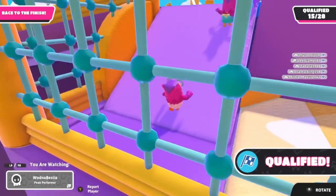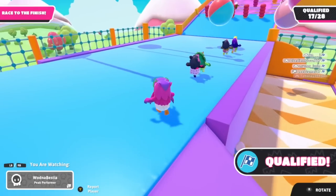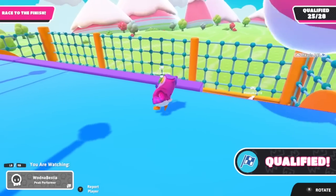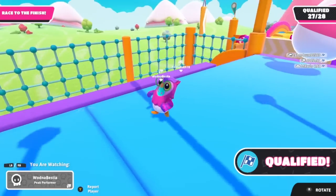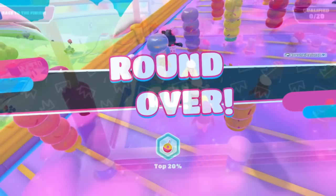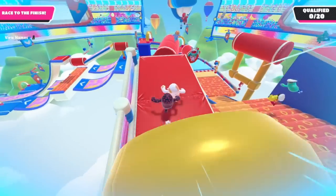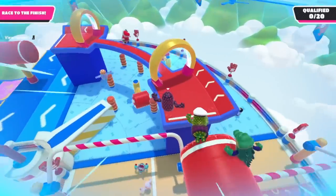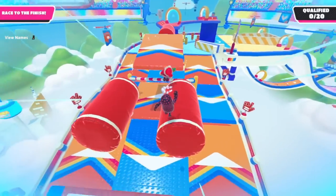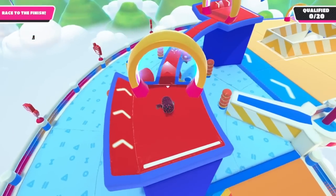Here we have the first of many bot accounts. You can tell it's a bot account because even though I'm a PC player, it still has the PC symbol above its head. If you play on new accounts and you play solo mode, a lot of your opponents will actually be bot accounts like that. When you start out on Fall Guys with a new account, the game will only put you in solo mode against bot accounts and other new players.